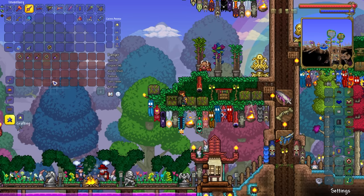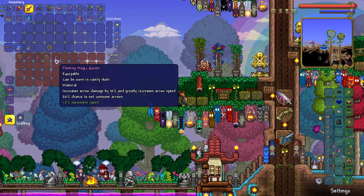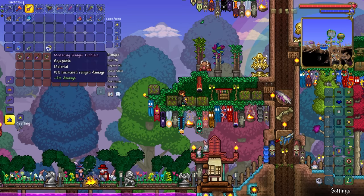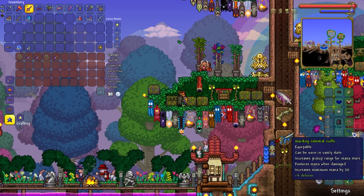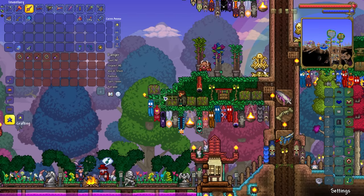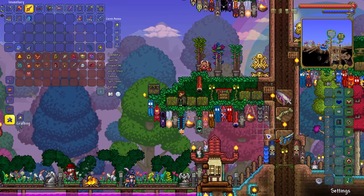We're just coming to the realisation that we really only have one Ranger accessory for a bullet gun, and that is, in fact, the Ranger Emblem — because the Quiver buffs bows, it doesn't really buff anything that shoots out bullets. So maybe we need to do a little bit of grinding for some further Ranger accessories. On the flip side, it does mean we can start getting back out some of our older accessories, like the Magiluminescence. That'll be kind of nice.